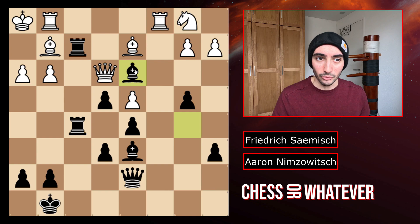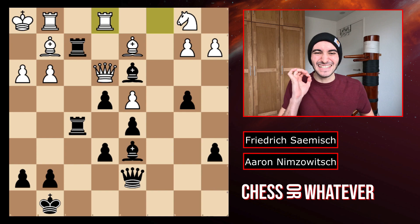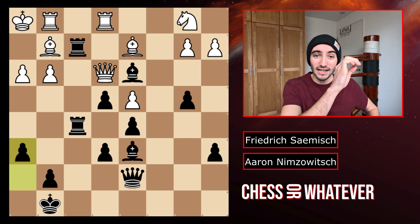So Sämisch defends it with rook to e1. And here we are finally at the amazing position I was talking about at the beginning of the video. It's black to move and black has a savage move. And this really fits in with a famous quote by Aaron Nimzowitsch: 'The threat is stronger than the execution.' And he proved it with this next move. H6. H6, and white resigned.